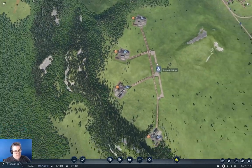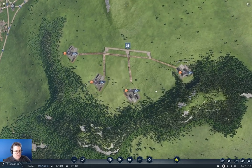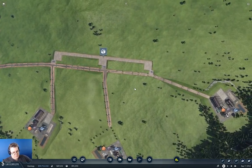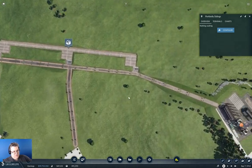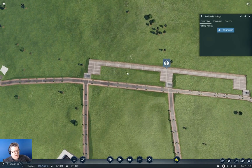So while you were away, I did some finagling with this station for the steel mills. I was able to get all four steel mills in catchment with some strategic road building, and I've done the first steps in making the station actually rational.